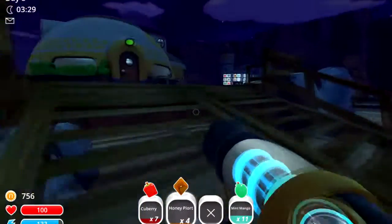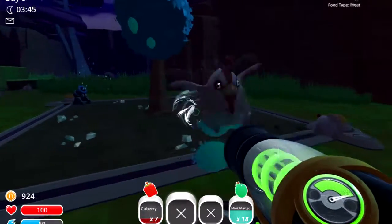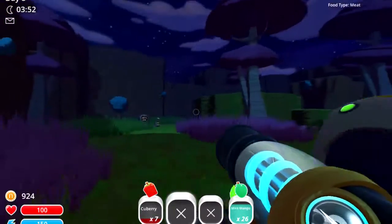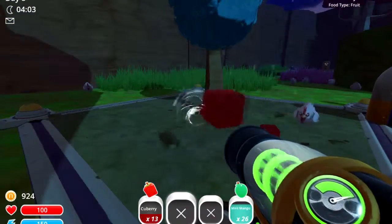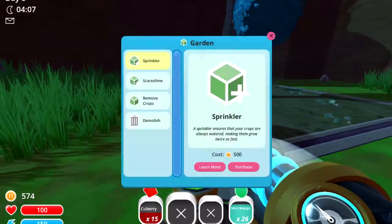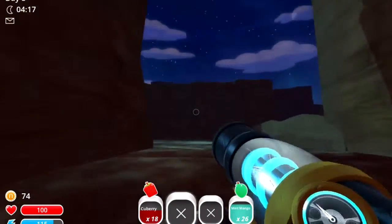Alright, turn in the honey plorts and we should have a couple harvests of fruit in the back — I hope. Yeah, there we go, lots of mint mangoes. I just realized I don't have a sprinkler on this or the nutrient soil — I'm gonna purchase that, and purchase that, and there we go. More than enough, at least I hope so.